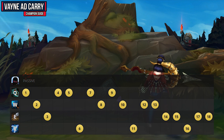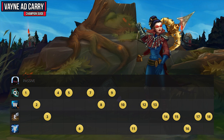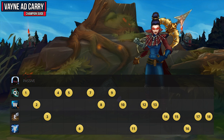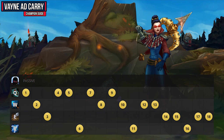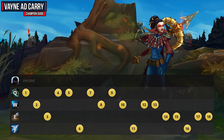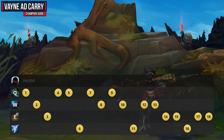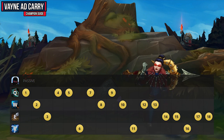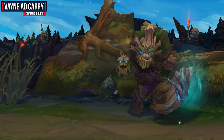For your skill order, put a point into your ultimate whenever you can at levels 6, 11, and 16. Then focus on maxing your Q ability Tumble, which gives you more mobility and increases your damage. If however you're against a very tanky lineup and the support is a tank as well, consider maxing your W first instead. In most cases, max W second behind Q. Last, max your E ability Condemn, but make sure you take one point in it early so you can stun people against the wall and peel for yourself.